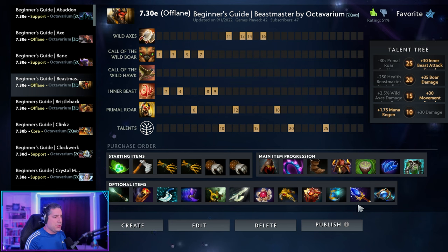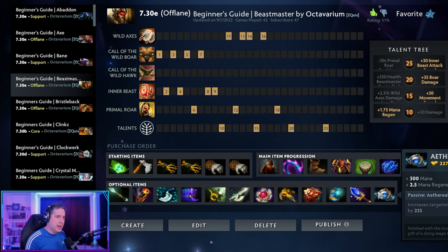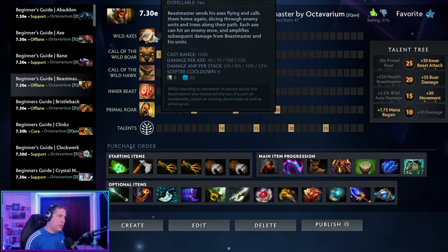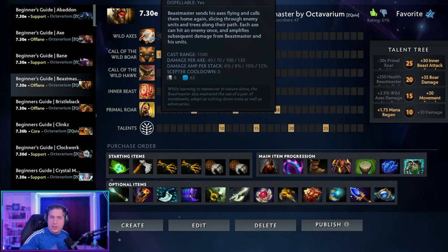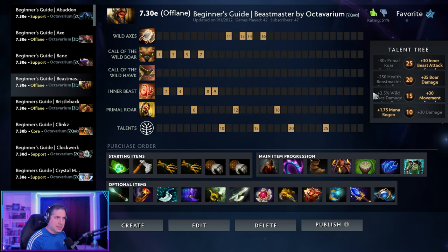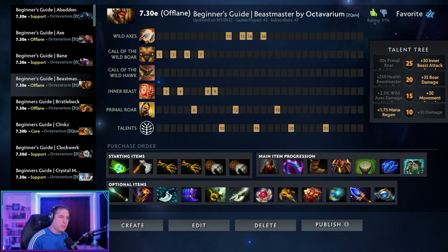There's also a fun, totally different build: Arcane Boots into Aghanim's Scepter into Aether Lens, focusing on leveling Wild Axes. With Aghanim's Scepter, your Wild Axes become cooldown-free — you just keep throwing them and the damage amplification stacks each time. Combined with mana regen talents and Aether Lens, you basically become a ranged spellcaster that's a complete nightmare to deal with.